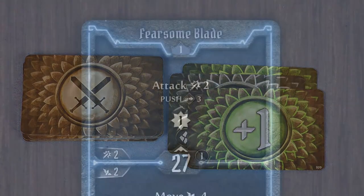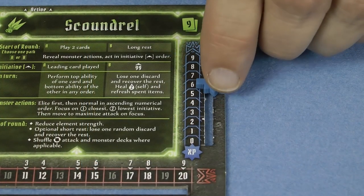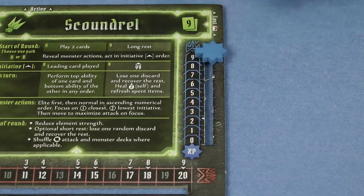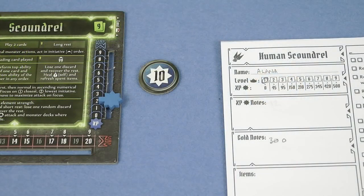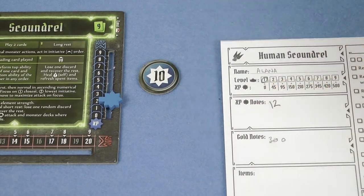Many of the ability cards grant you experience points when you use them, such as one which gives you an attack of 2, pushes your target 3 spaces away, and gets you 1 XP. Track any XP gained during a scenario by moving your marker up on the experience track. If you get to 10, take a 10 XP token and then reset the marker back to 0. At the end of a scenario, whether you succeed or fail, all experience points gained this way will be transferred to your character sheet.